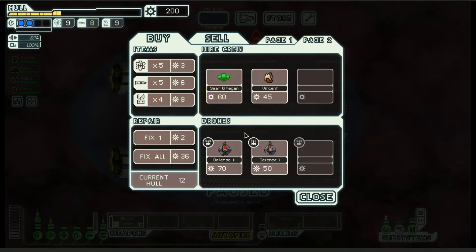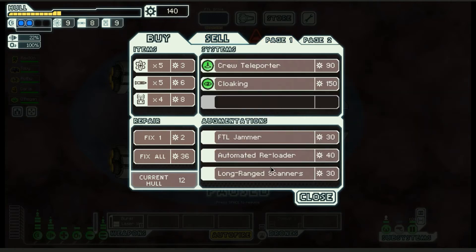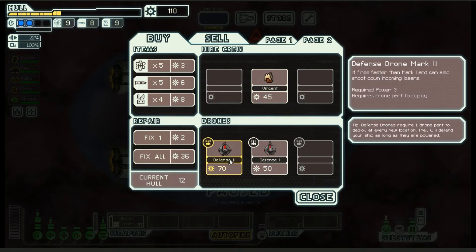A Zoltan crew member would be cool to have, as would one of these defensive drones. A Zoltan is basically a free point of power. I'll take the Zoltan. It's early enough that the long range scanner is tempting, but I don't have the teleportation crew — it requires two or three power. This drone fires faster than the mark one and can shoot down incoming lasers, but I want something that shoots down missiles. I'll take it.